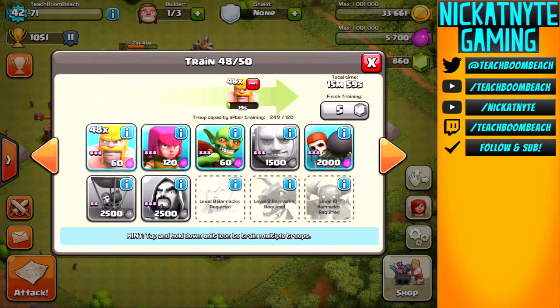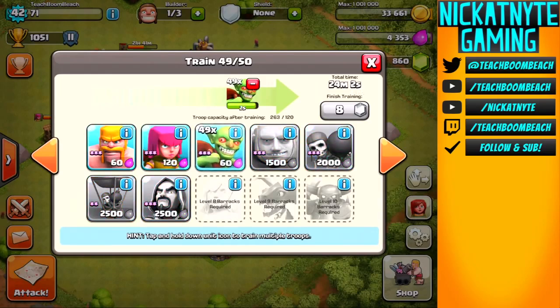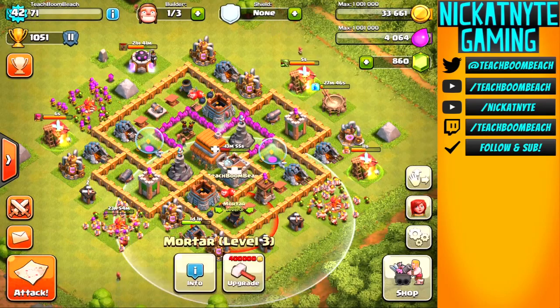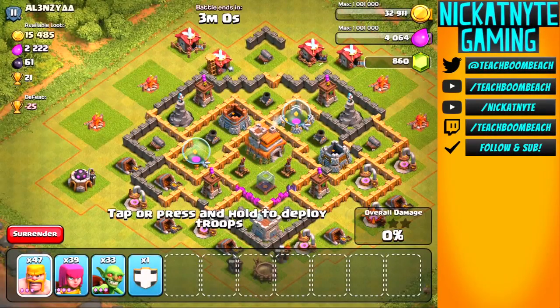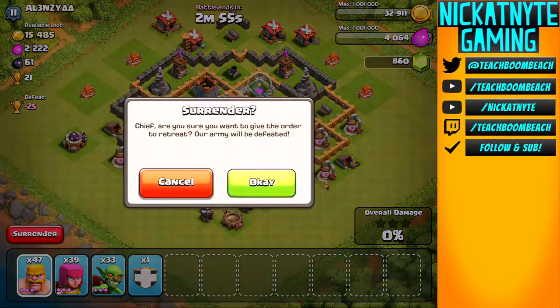Finish up these barbs, archers, and goblins - we're ready to go. Wow, that's a really messed up base - I could have easily taken everything on the outside but I'm looking for loot. Oh, an accidental drop - I was trying to hit next and I slipped. I'm going to surrender because at this point I'm just farming a Town Hall 6 and trophies really don't matter. I'm looking for loot.